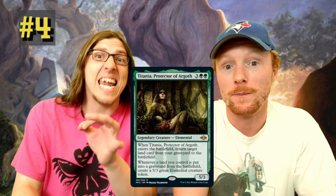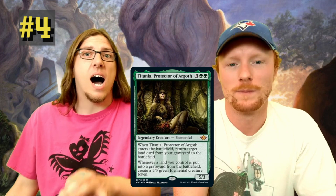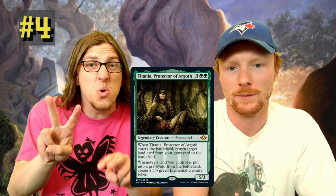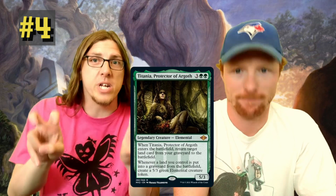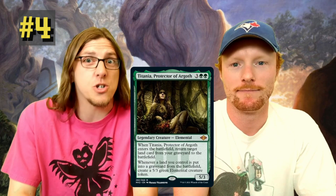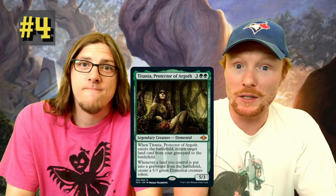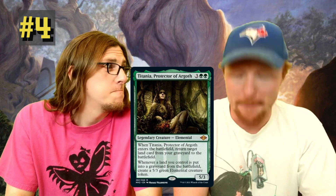Number four is Titania, printed from one of the Commander 2014 products. I like this one because I can finally get a foil of it, and so can you. It also shows that they're willing to reprint Commander-only cards into real formats, which looks great going forward. Give us more Commander-only reprints, give us cards that used to be non-foilable — win-win. Definitely a great pickup.